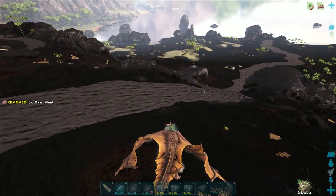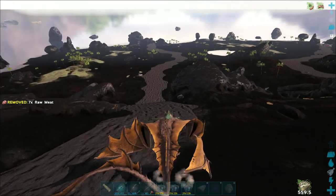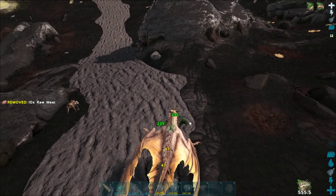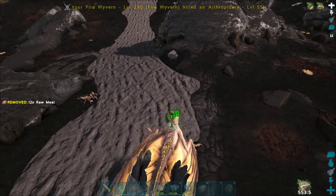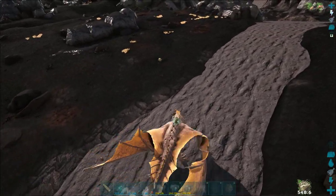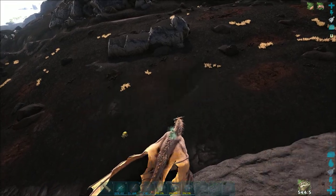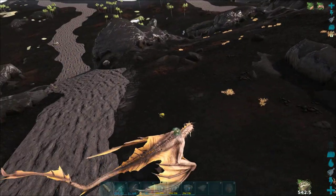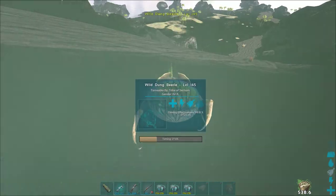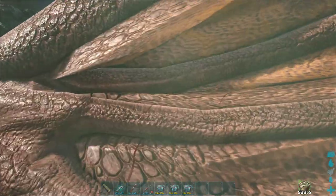With this being a passive tame, between the first and second feed the timers will be longer, so it will take quite a while waiting for the second feed. After that it should go pretty quick. You can use any size feces, but if you want to maximize your taming effectiveness and get this creature at a higher level, you will want to use large feces.